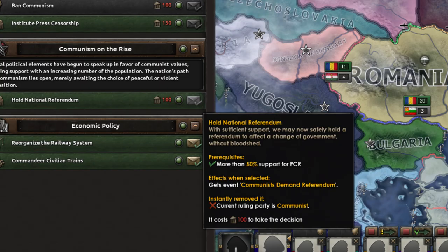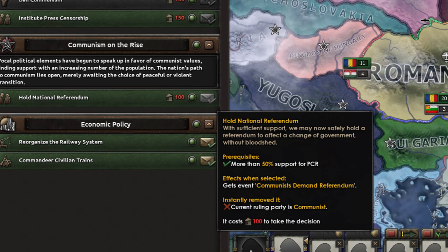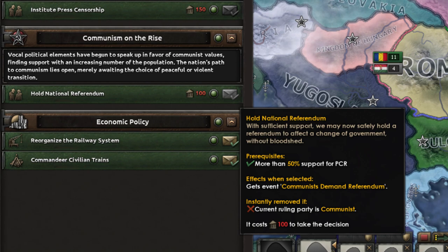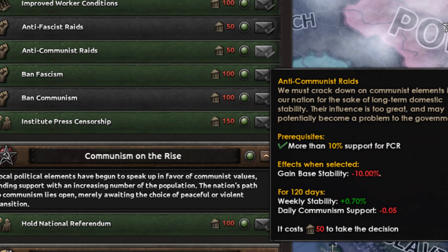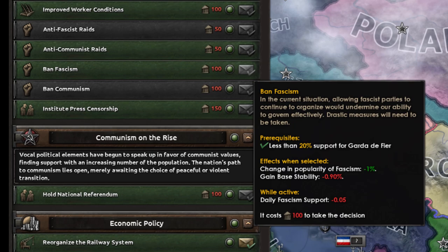Your decisions menu will have a few things you can do to change your political structure. When you have received enough support for the party you are trying to change over time, you will receive decisions to open up a peaceful process to hold a referendum to get the other party into power. You can also normally start a civil war, but this is incredibly costly in terms of manpower and equipment, and will put you back a lot, assuming you even win. You also have the ability to cause raids of opposing political parties in your decision menu, which will reduce the chosen party's power significantly and temporarily reduce your stability. Banning opposing parties does the same, though they will need to not have a lot of support, and should permanently end their power in your country.